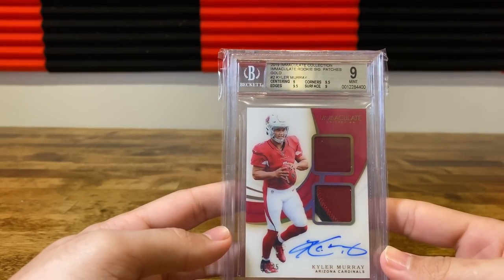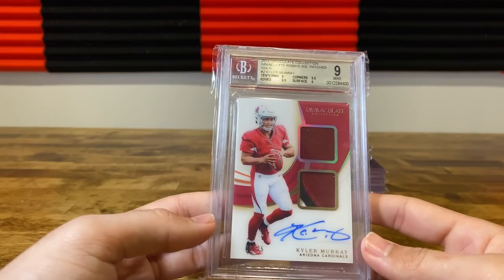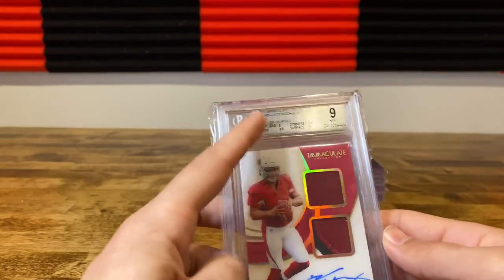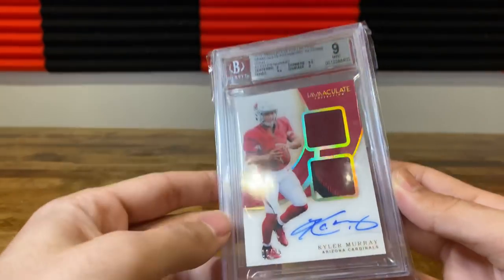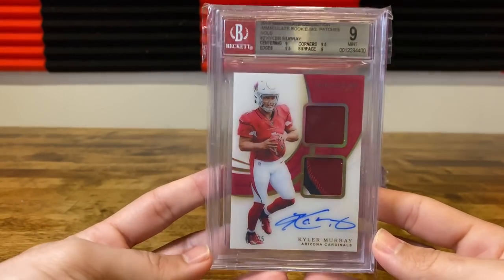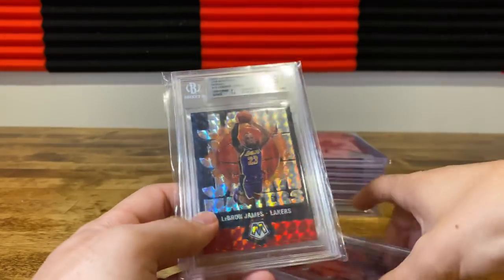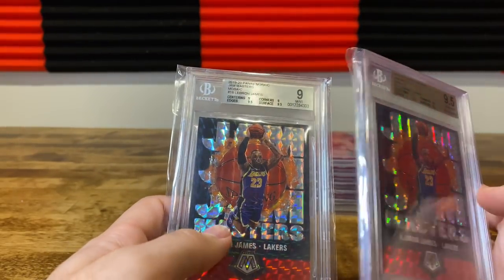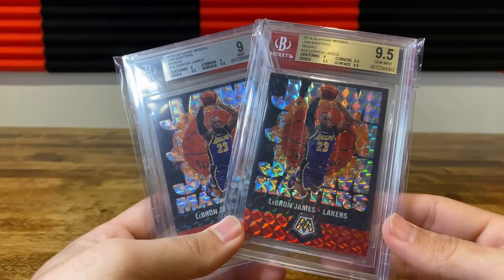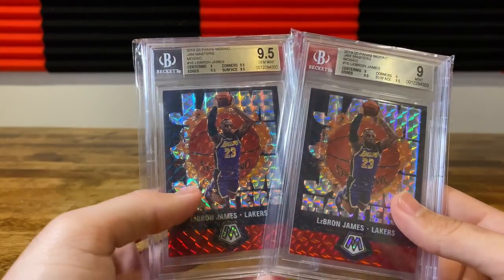Kyler got 0.5 from gem on the immaculate rookie patch auto — nine surface, nine centering. Not super sure what you're looking at for centering, maybe lighter space from bottom to top. Doesn't surprise me on the surface — these are acetate cards, these gold boxes get scratches all the time. The centering threw me off a little bit. 9.5 from gem, still not bad. Sent two of these in — one was 0.5 from gem, I'll crack and resubmit. The other was min gem.